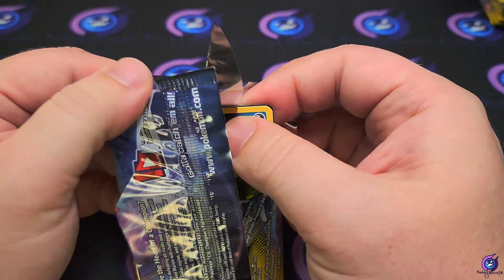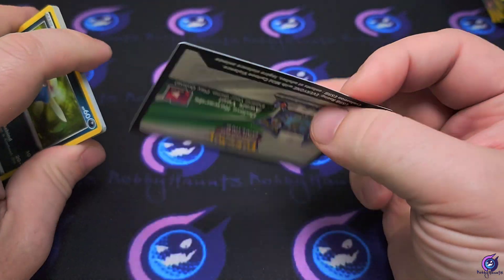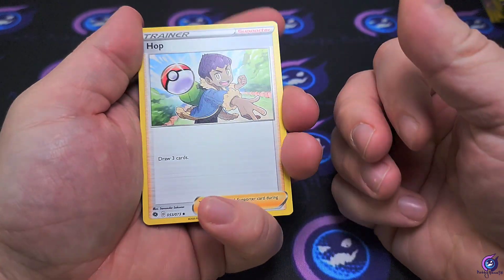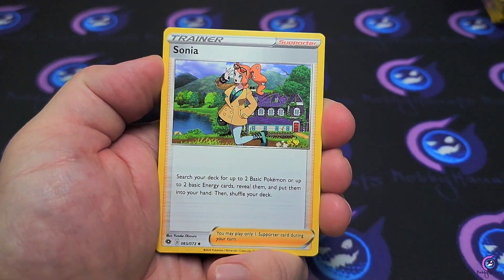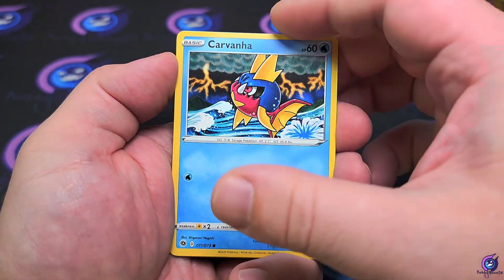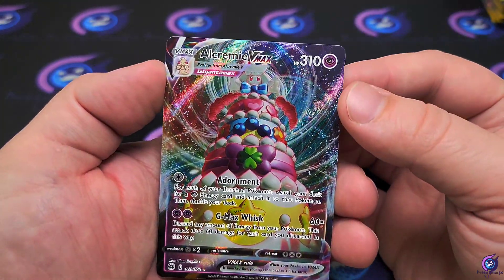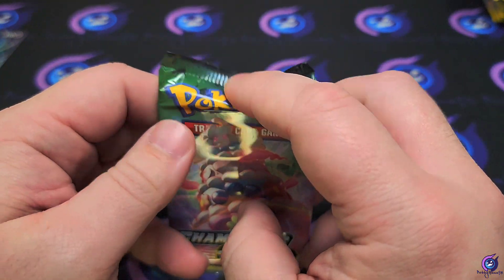First pack, let's see — hopefully we can pull a Charizard. The code cards are backwards, not like it matters. Get that energy out of here. We got everyone's favorite — Piers, Sonia — you get the Inkay, Weedle, Linoone, Carvanha. Swablu, get a Liepard reverse. And we're starting off with an Alcremie VMAX — all right, all right!